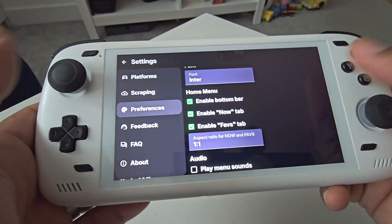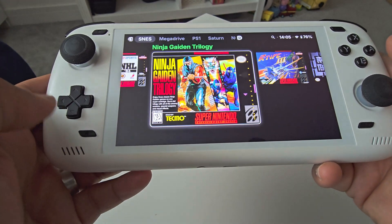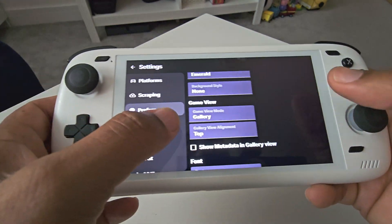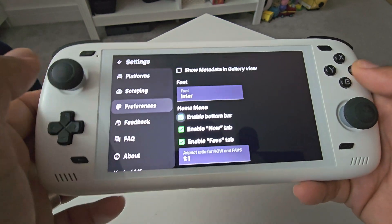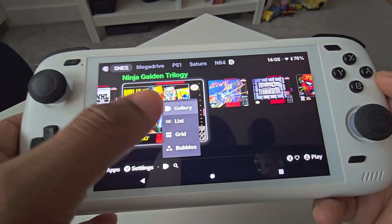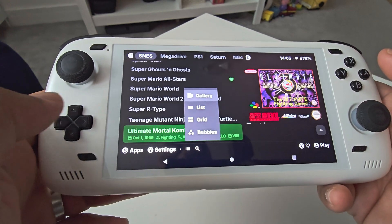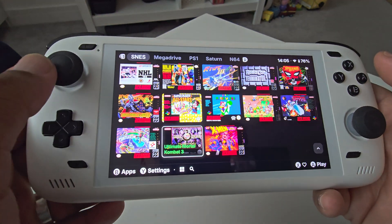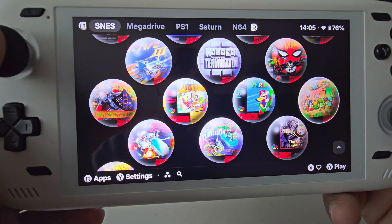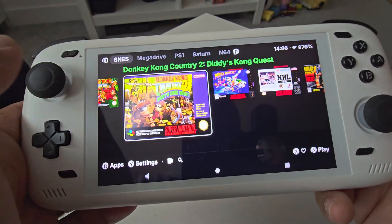You can toggle the bottom bar — if I disable it, all that information at the bottom is gone, making it even more minimal. I'll keep it back on to show a couple of features. If you want to change the layout at a glance, you can click this button — I've got it on gallery at the moment. You can go to list form, which has that Raspberry Pi kind of feel, or go to grid. And there's a nice little PS Vita touch with the bubbles — that's kind of cute, but it's not for me personally. I think I prefer the gallery mode.